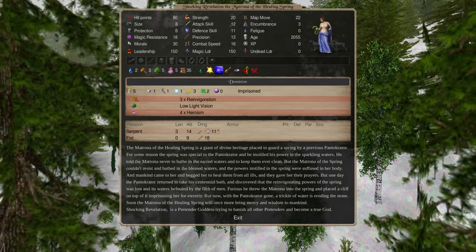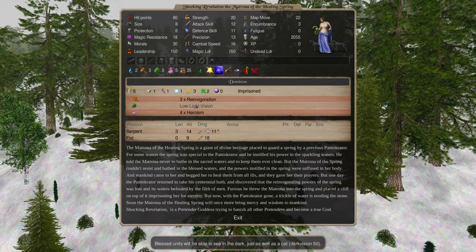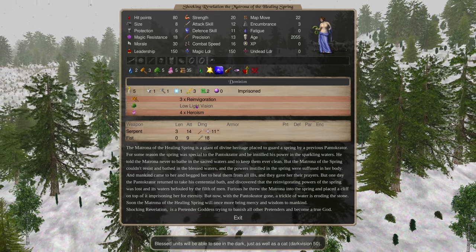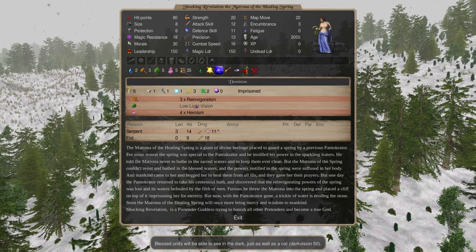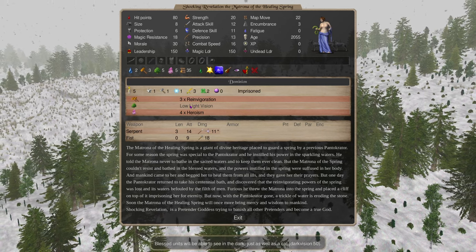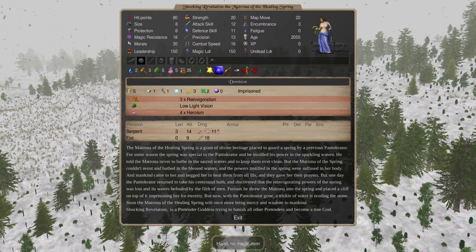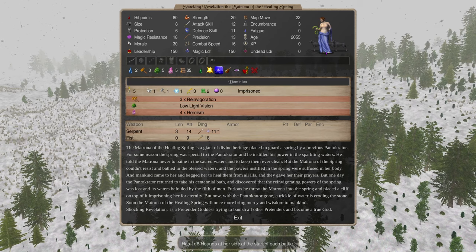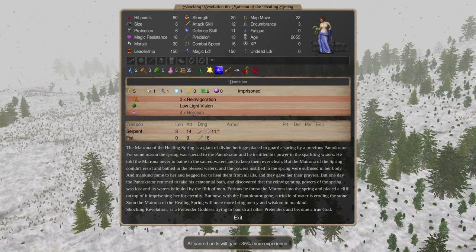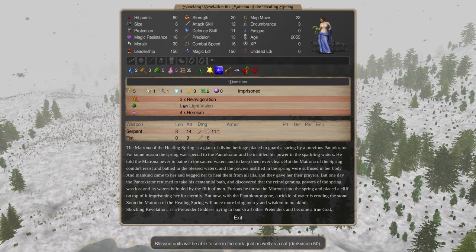The heroes break you into paths you can't normally handle — and they have really cool stories. I took reinvigoration because I like to super-combatant my Femorian kings, and low-light vision because almost all Fomorians have 50 darkvision — now you have 100 so you're not afraid to drop glamour spells like Twilight into Darkness, giving your troops big number advantages in combat. I took heroism four times (140 XP, more than double) instead of taking an air path for precision, so my mages ramp up precision quickly for lightning bolt scripting.